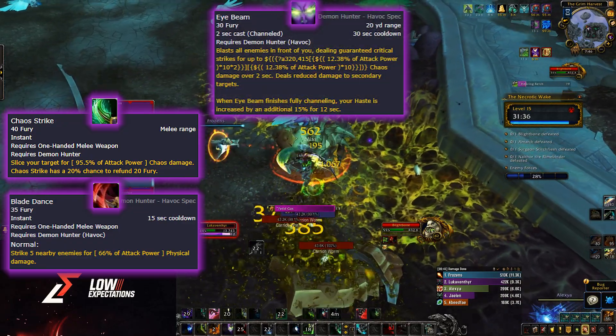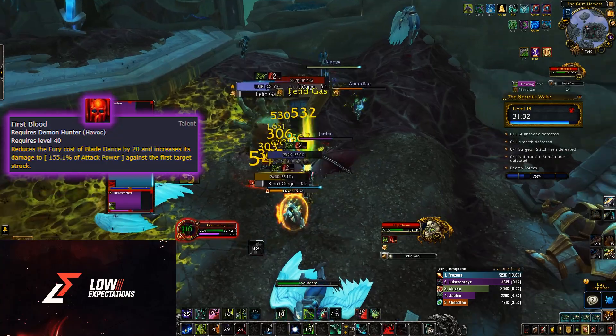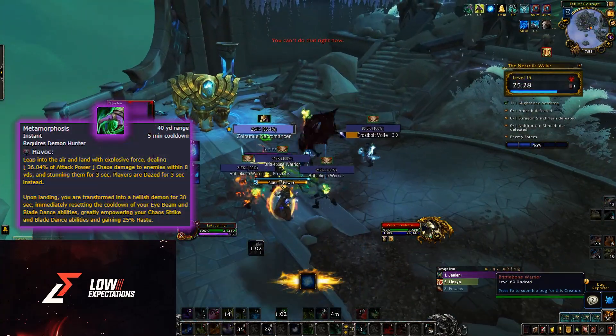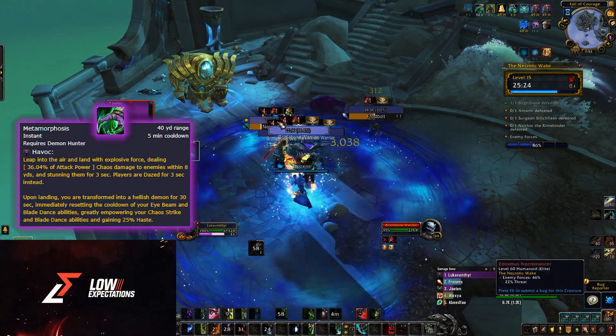After that, you have Eye Beam which you will use for both. A quick side note: if you take the First Blood talent, you want to Blade Dance even on single target. Next is your major cooldown, Metamorphosis. You transform into a full-blown demon, empowering your Chaos Strike and Blade Dance.